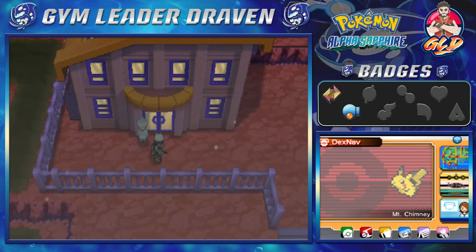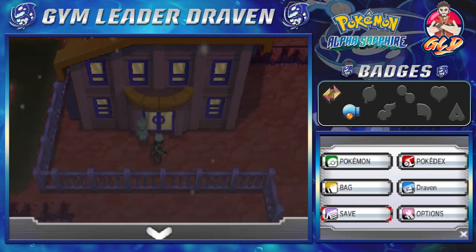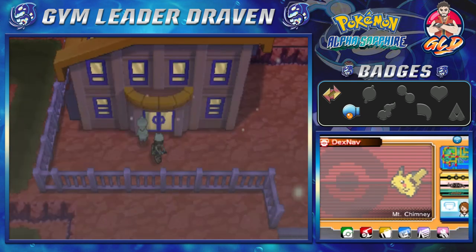What's up guys, it's me your host Draven, and welcome to another episode of our Pokemon Alpha Sapphire walkthrough. In our last episode we went through Mount Chimney, defeated Team Aqua, and now it is finally time to go to the Jagged Pass.